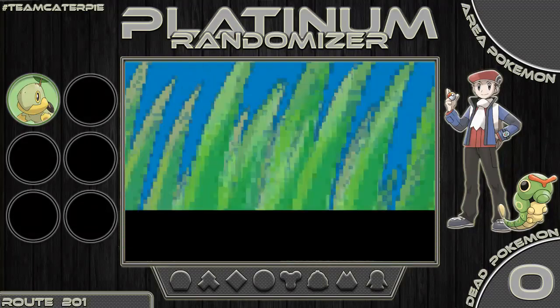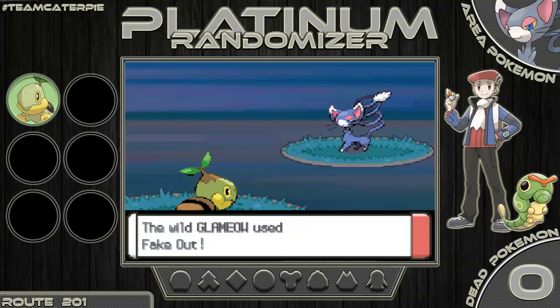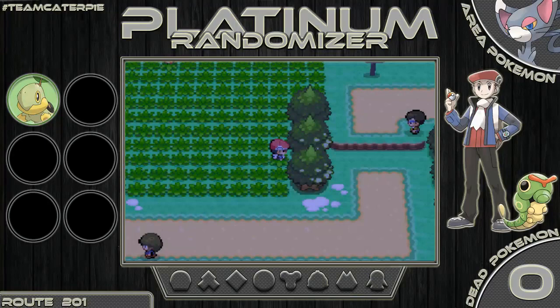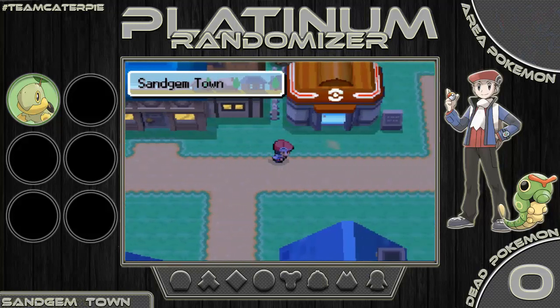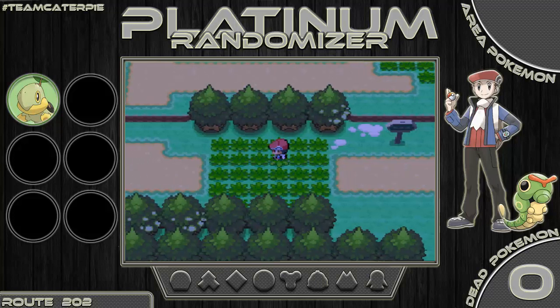We encounter a Glamrow on Route 201! I don't even know if you can normally catch this here — either way, we need to kill it. Luckily the speed button works fine in battle even if it's broken outside of battle. Route 201 is dead for us now — that's a major disappointment. Now Dawn teaches us how to catch a Pokemon, and finally we have Pokeballs.